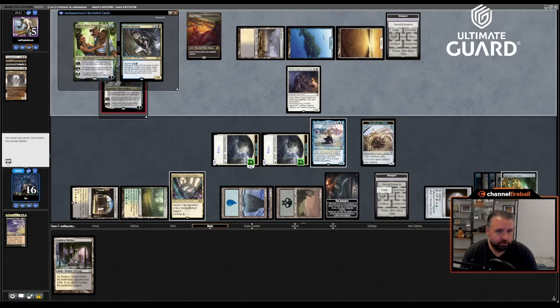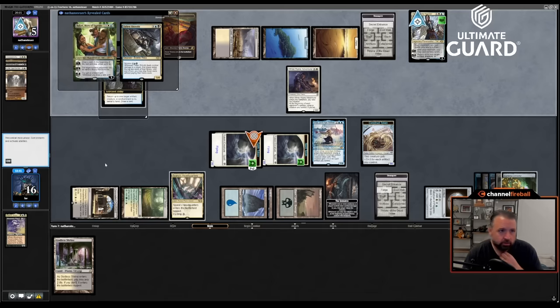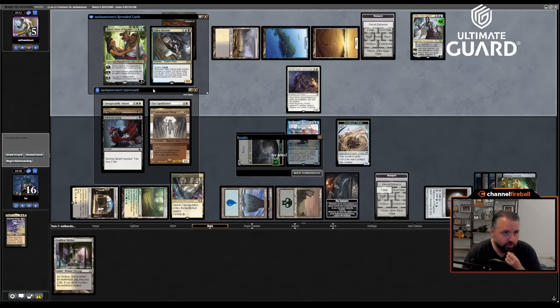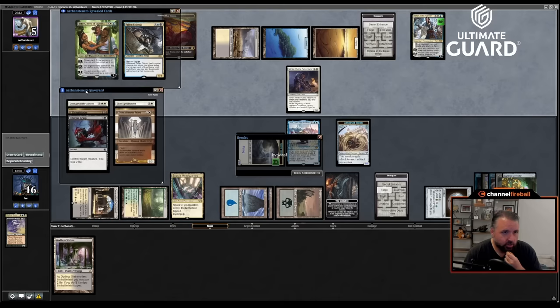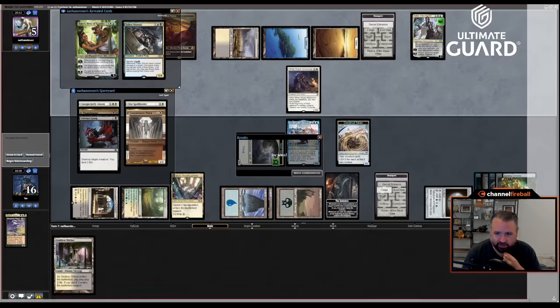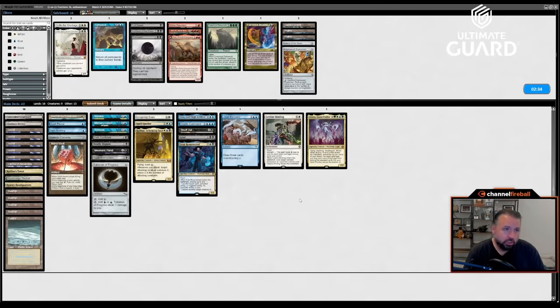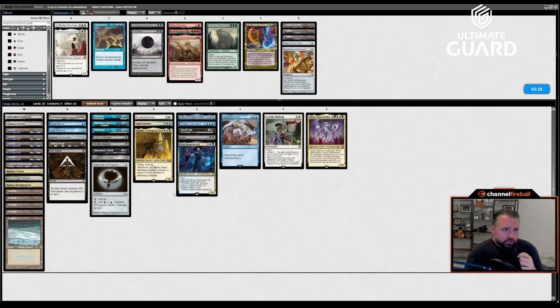Teferi Time Raveler isn't going to do the trick here. What are we bouncing — spirit token? Sure. He has to get the Initiative back or he just dies. So Rafine, Currency Converter — actually a pretty sick little combo. Up a game. Playing against blue-white is kind of nice — I was passing to Nathan so we were in the same colors, and passing to the person on your left is generally better. Don't settle the Wreckage, I do want Cut Down, I know that. Stern Scolding and Spell Pierce with Teferi seems pretty good.